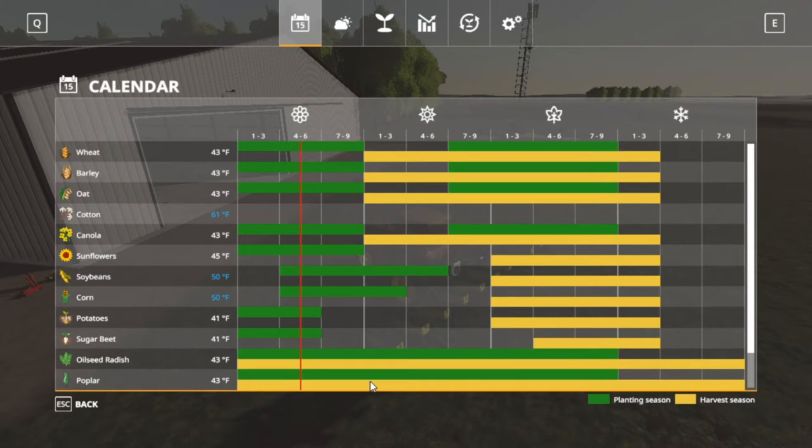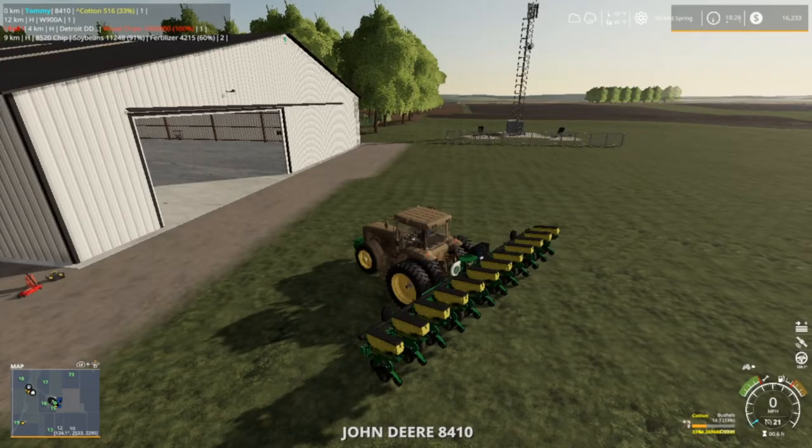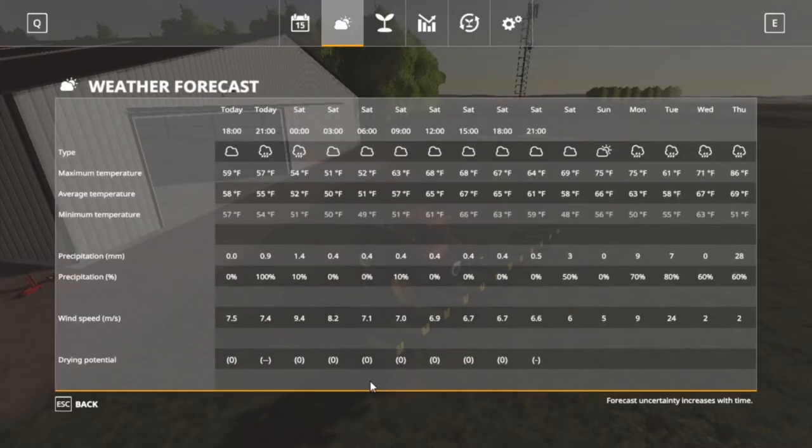I think I'm gonna wait - it needs 61 degrees for cotton. Looking at the average temperature, it's probably going to be Saturday before it starts getting there - 65, 67, 65. Sunday it'll be 66. One day it's 58 but I think it'll be good.